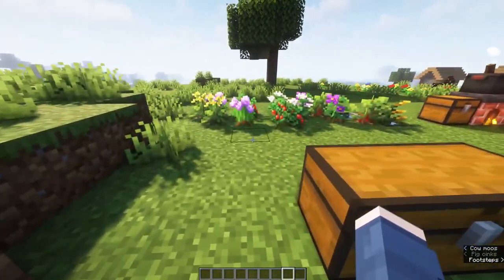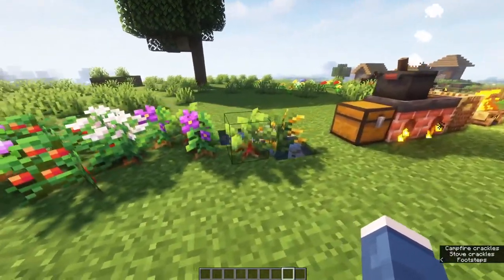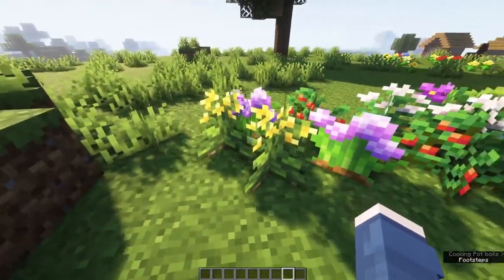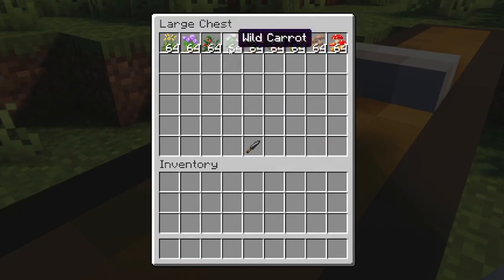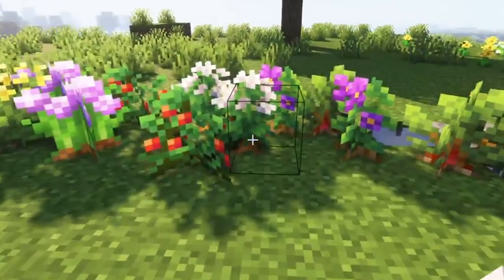The next things you'll probably discover are these little plants here. Depending on what biome you are in, it will depend on what ones you come across, but basically you get various different wild plants. These are just wild variations of typical crops. You've got your vanilla counterparts of wild carrot, wild potato, and sea beets, as well as your brown mushroom colony and red mushroom colony, which don't spawn anywhere near as often.